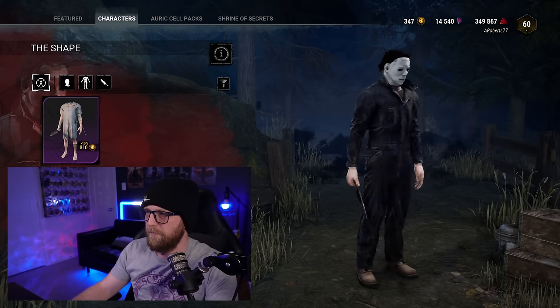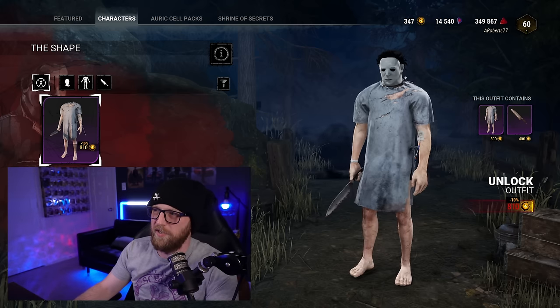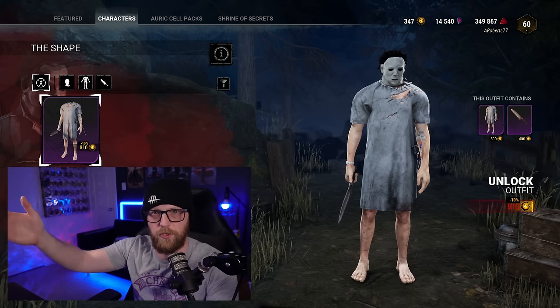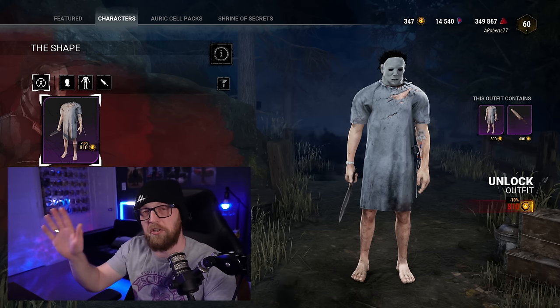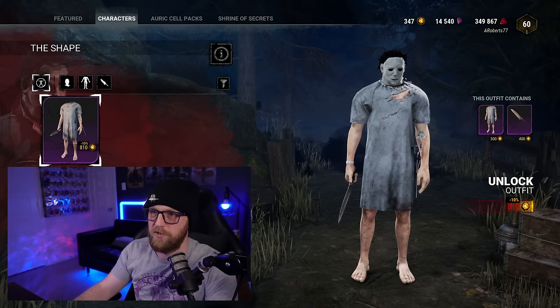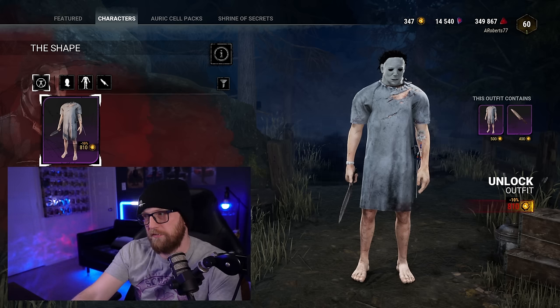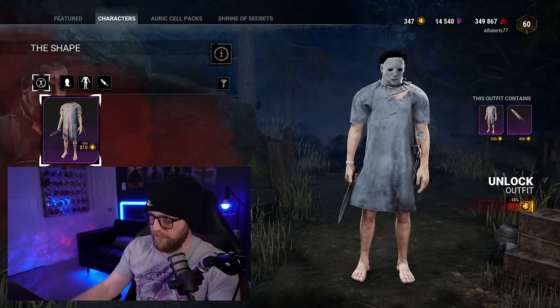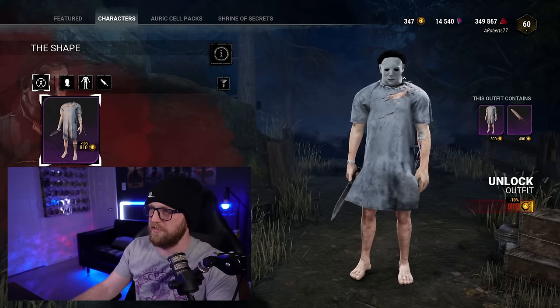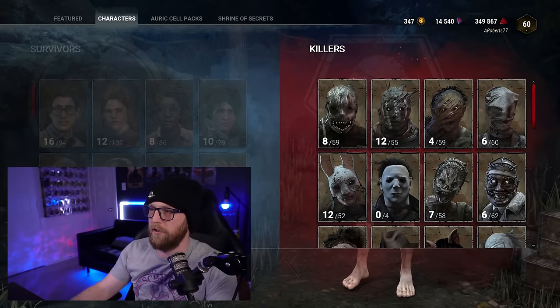Myers doesn't have a lot going on for him. Obviously this is classic Myers — it's good because of that. And then we got Escaped Patient, which just cracks me up because he's probably the only person in existence who can still look intimidating in a hospital gown. He's still running around the Entity's realm with the IV sticking out of his arm in his little boxer shorts, and he's still intimidating as all get out. I really do like his two optional skins. I'm going to put him in B tier — I think they're good. Not a lot going on, but I like them.